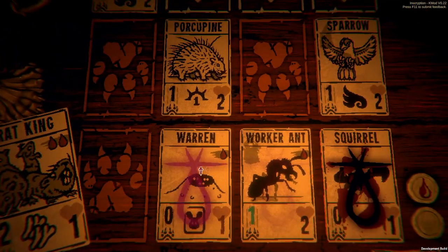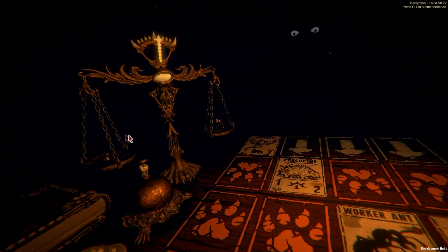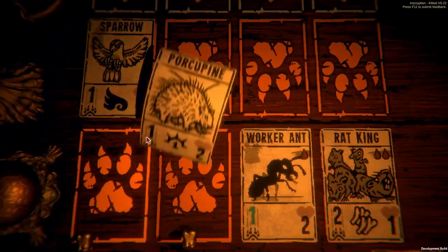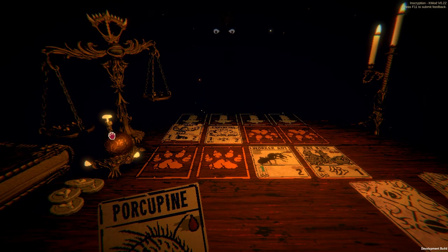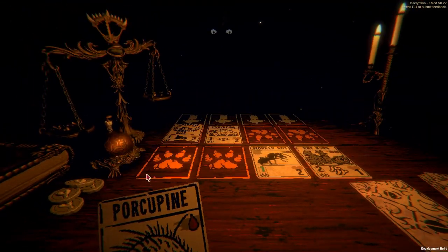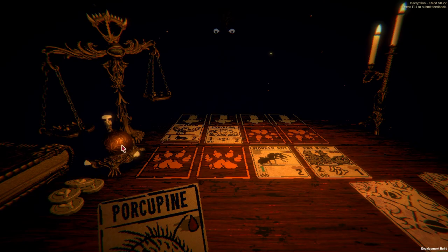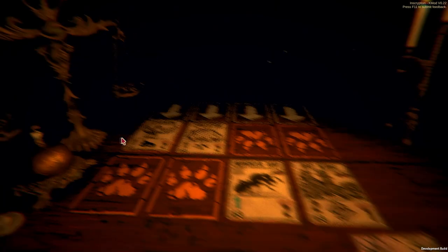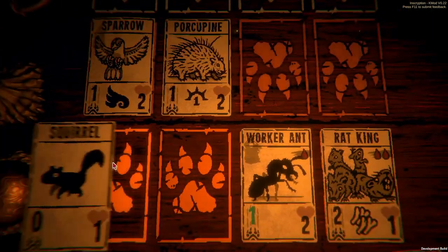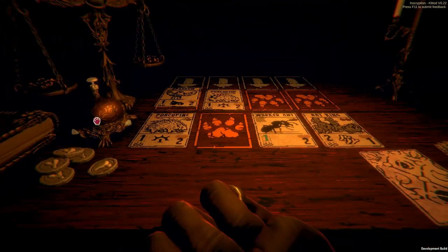Get this down. Sac these two. Just kill the Sparrow. The Worker Ant balances the damage. We're kind of goodish. Let's draw another Porcupine. Do we want to sacrifice the Worker Ant to get a Porcupine down? Nah. I'll get a Squirrel on the next round. There we go. No sense racing it. We're golden.